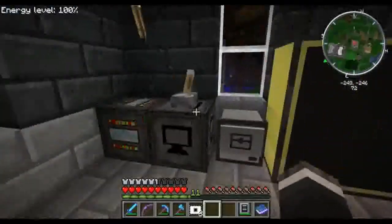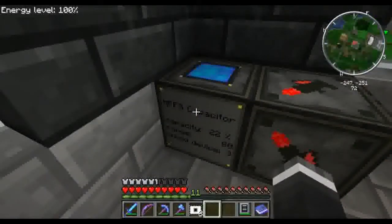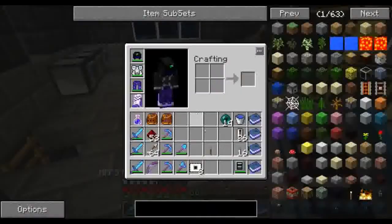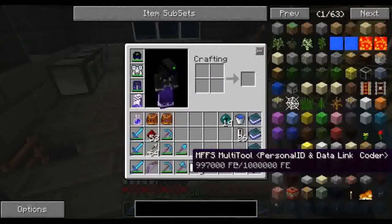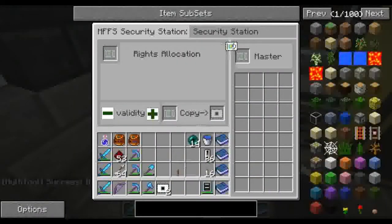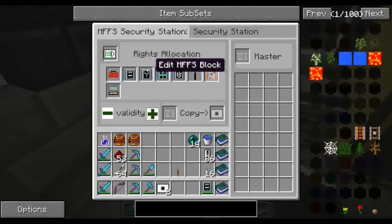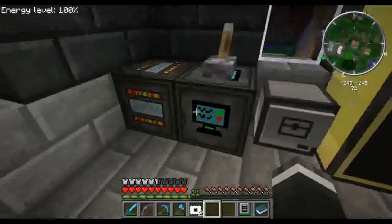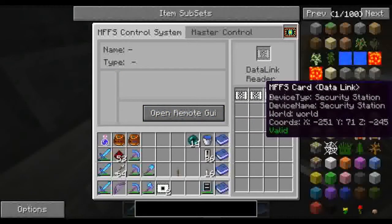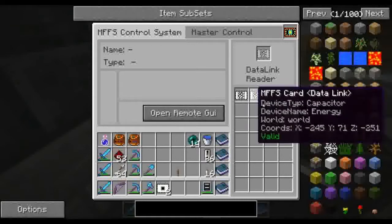Alright everybody, I'm back. I've decided to put the capacitor and the defense station up here. I went ahead and created the appropriate modules and I've also gone ahead and created a multi-tool. What I do need to do is create an ID card. We'll throw it in here and give me all the privileges because I am awesome. I'm the master. What I've also done is set it up so that I can manage from one location the different things — I still need to set up the extractors so I can manage them remotely.